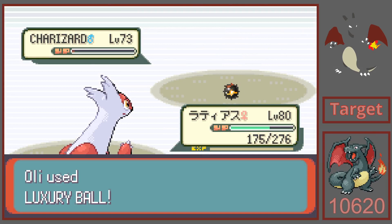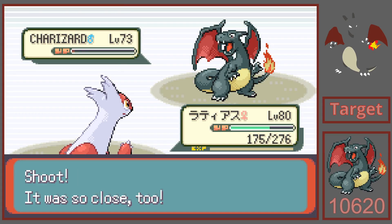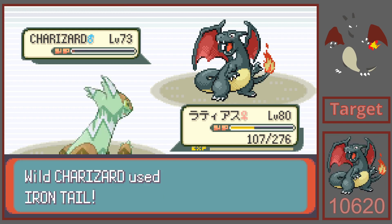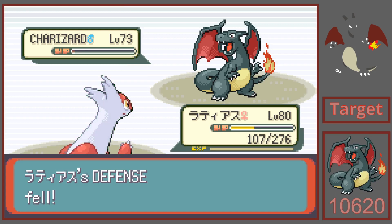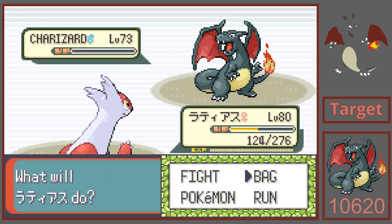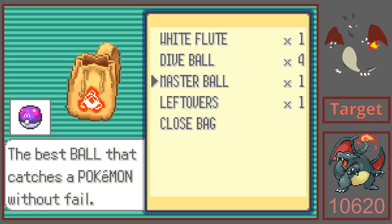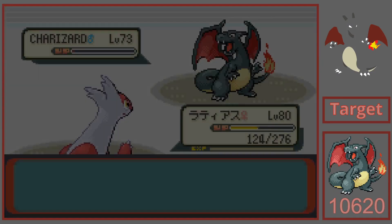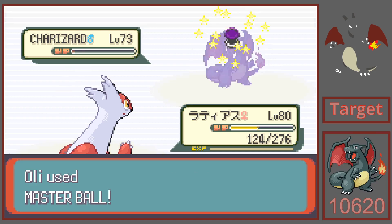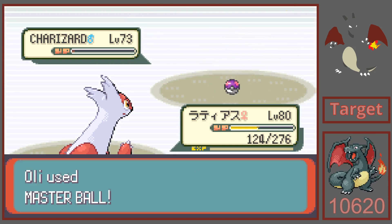One, two, three — no! That's a three-shake fake-out. Whatever, let's just Master Ball it. Disappointing guys, but still — that's a Shiny Battle Pyramid Charizard. Really cool to even find this.